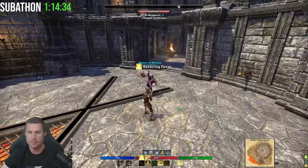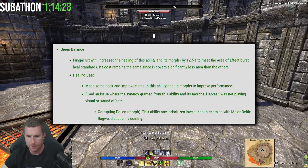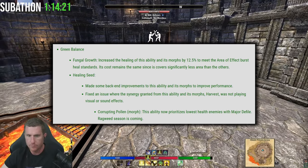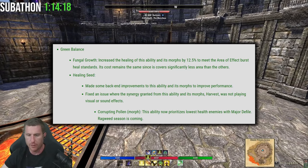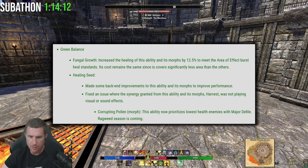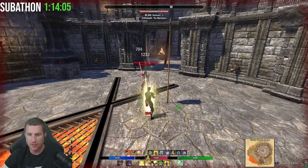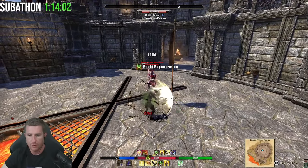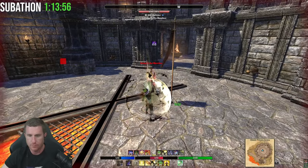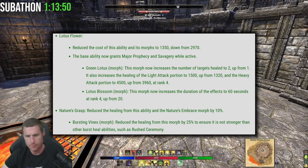Green Balance — Fungal Growth: increased healing by 12.5 percent to meet the AoE burst healing standard, with the same cost. You can see a pattern here: ZOS is homogenizing all healing — Breath of Life, necro heal, Fungal Growth, Combat Prayer — all to the same burst healing standard. Either you like that or you don't, but that's the direction of the game. Not saying it's not needed for the Warden, but that's where things are going.